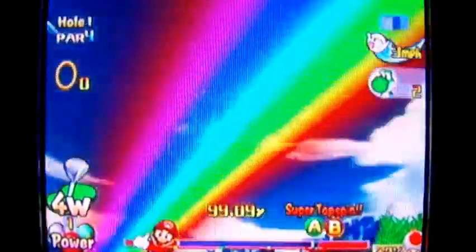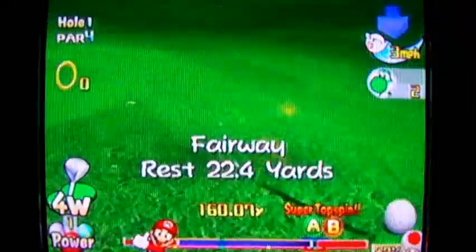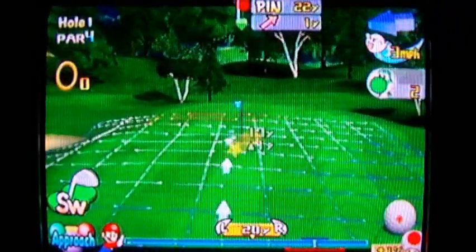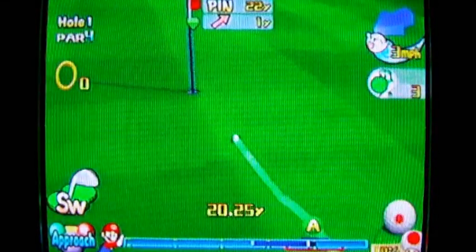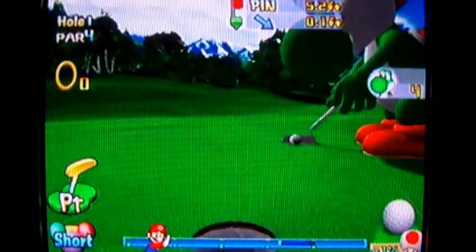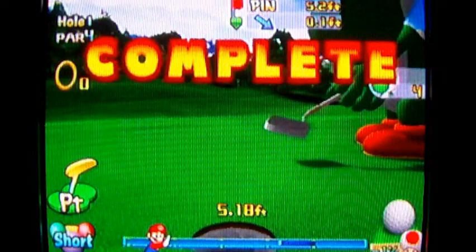I should still be able to make par on this — I just have to save my par here. Put top spin, get it near the green, and I'll just flop it up right near the hole there. That was a really bad impact area, but that's alright — I'm only five feet away from the hole. And, downhill cut? I didn't think that was a downhill cut. It must be on some sort of ridge or something on the green.